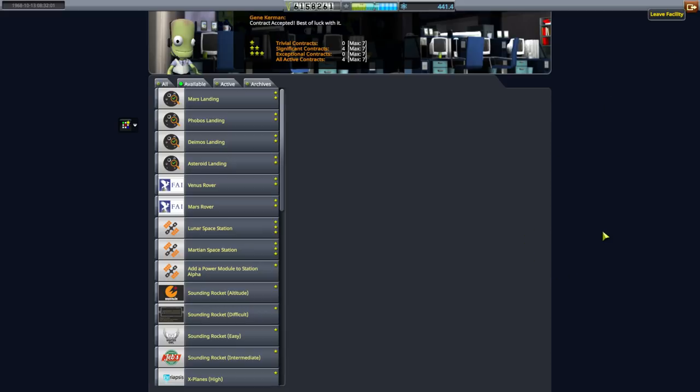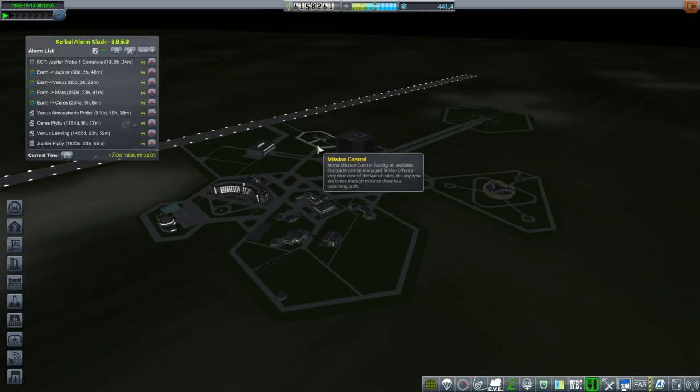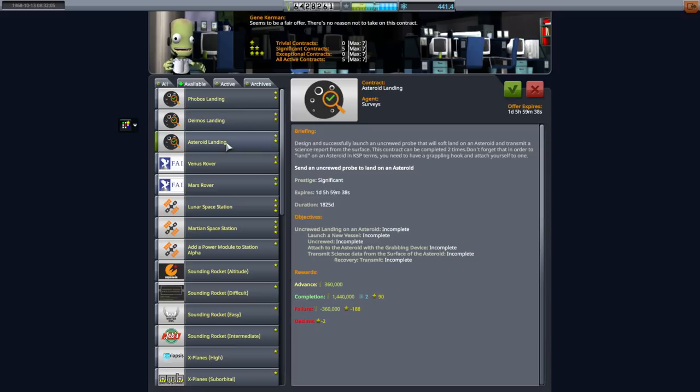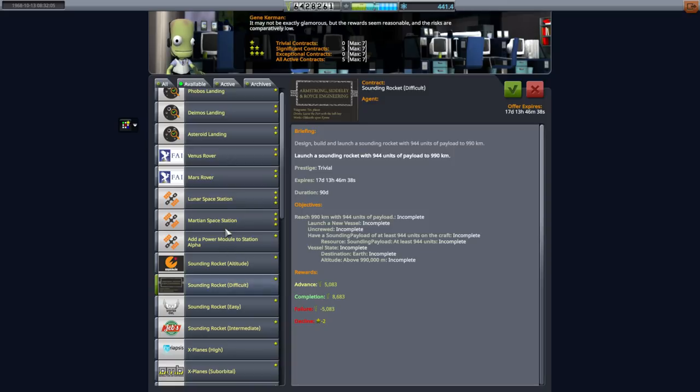Let me check the windows again. Mars is before Ceres — Mars landing though. Well, maybe that Venus probe can land on Mars too. It's not impossible. We just have to size up the parachutes basically. We could try that.